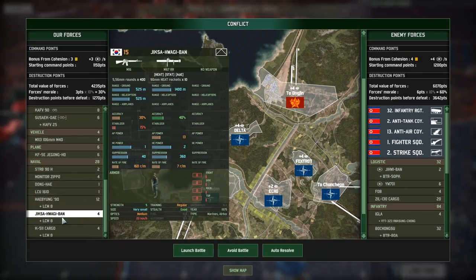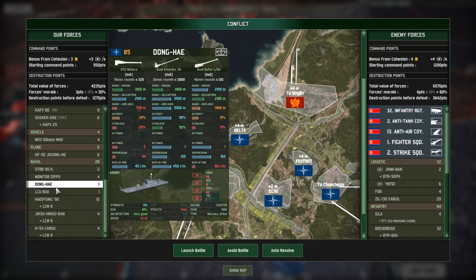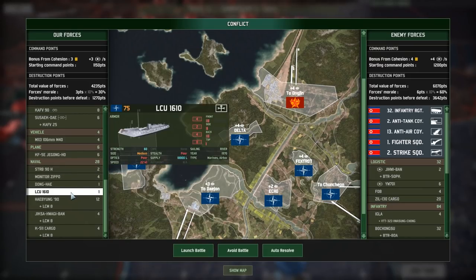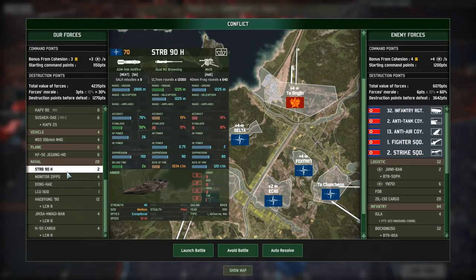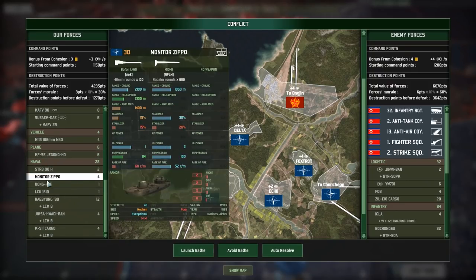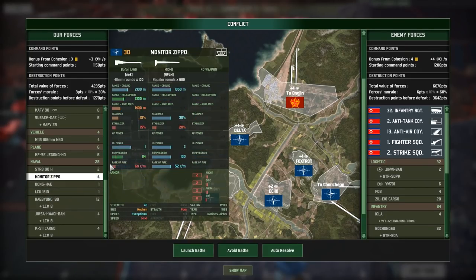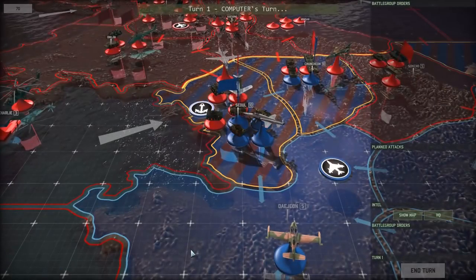We have some naval forces we can call upon. Looks like we actually have some Swedish STRB-90Hs with Hellfire missiles — very good at destroying tanks. We can deploy them around Naval Sector Charlie, although I don't think we have a naval command unit. The Dong Hae would be a great weapon against the enemy. Let's go ahead and launch another battle. We have a lot of enemy aircraft above us — looks like they broke through on the right flank, but we gave them a good fight and destroyed a lot of tanks.